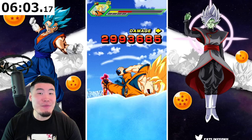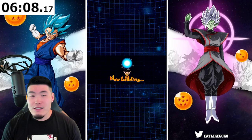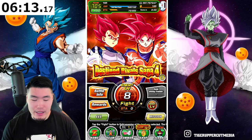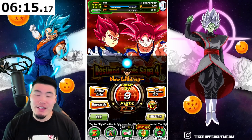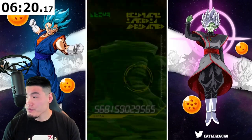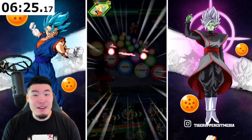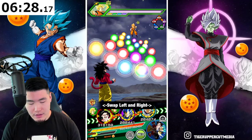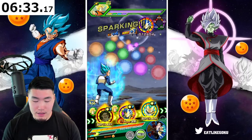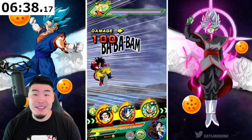That 77% damage reduction covers so many enemies in the game — the legendary Goku event, legendary Vegeta event, most Dokkan events, a lot of enemies in the Infinite Dragon Ball history stages, a lot of enemies in Super Battle Road — all pure Saiyans. So yeah, he just becomes super, super useful.